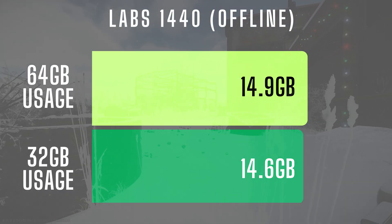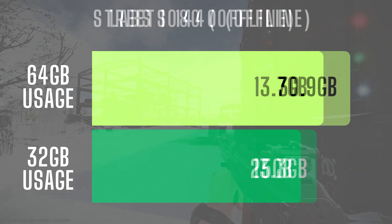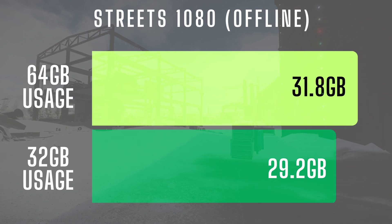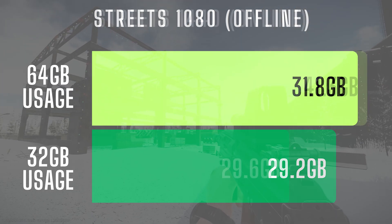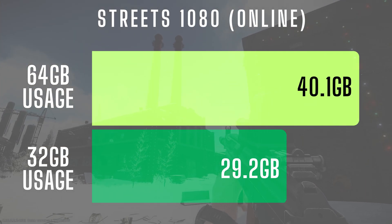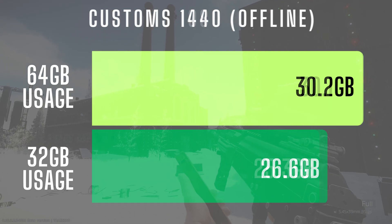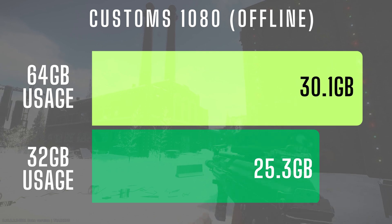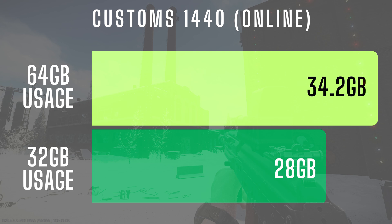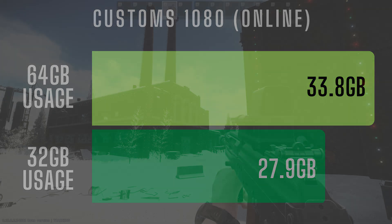RAM usage this wipe has absolutely skyrocketed. On a 32GB system, the game was constantly hovering around 28–30GB of usage, which is basically maxing out since the system itself eats up a few gigs. On the 64GB setup, usage shot up to a jaw-dropping 30–40GB. Even with 48GB, you might be flirting with the limit this wipe. Asset loading and AI spawns, which have always been a little janky, now cause some serious frame time spikes and FPS drops. Intense combat moments feel way less fluid than they used to, and Customs has taken a turn for the worse — with the rework adding tons of new assets and textures, it's gone from one of the smoothest maps to feeling like Streets 2.0.